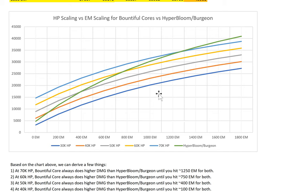I have a chart — the green line is Hyper Bloom's Desperation. The light blue is 70k HP, orange is 60k, and grey is 50k. From the chart, a few things we can derive: Bountiful Core always does higher damage than Hyper Bloom's Desperation until you hit 1250 EM. This means when you have 70k HP, thanks to Nilo's passive on Bountiful Core, you always do higher damage than Hyper Bloom's Desperation. Forget what you know about Hyper Bloom comps — with 70k HP you'll always do more until you hit 1250 EM, which is a very high figure.